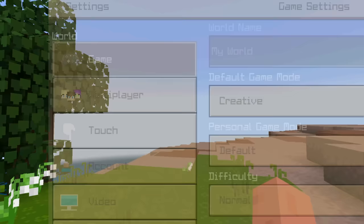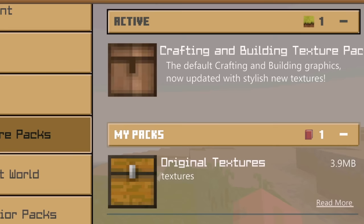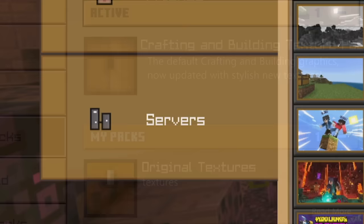Think I'm joking? Let's go to the settings menu — once again identical to Pocket Edition — and go to texture packs, and you'll see there is an already enabled crafting and building texture pack which cannot be disabled. There also happens to be a disabled original textures pack as well.